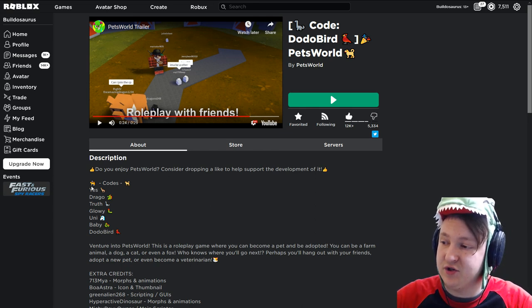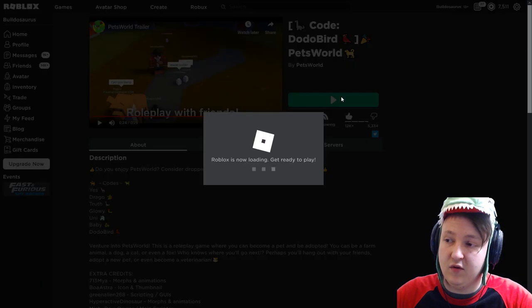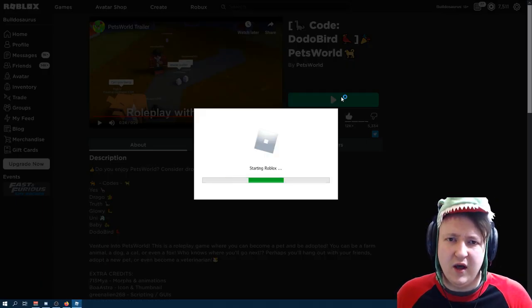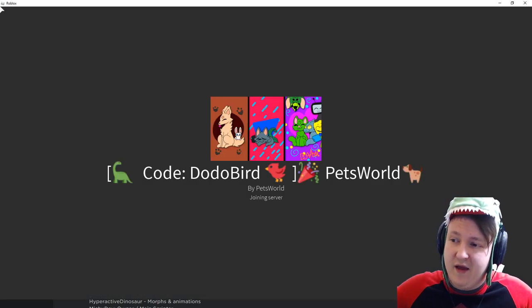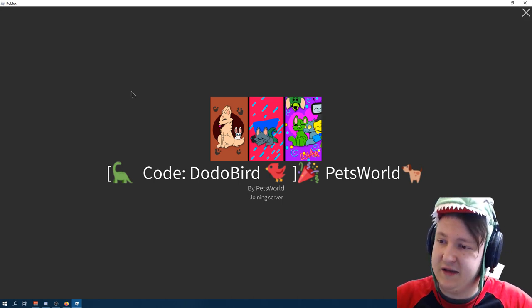I already tried them on a secret account and there's some really cool codes. A lot of them give dragons, and one gives a rainbow unicorn. So there's a lot of free and really cool animals that you can be. Like, you have to pay in-game money to be a dog, but you can be a dragon for free. That is kind of crazy. The dragon sounds way cooler.